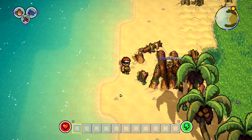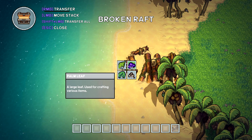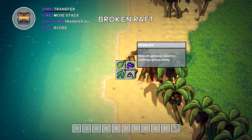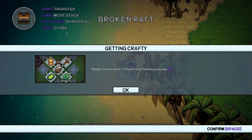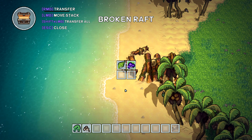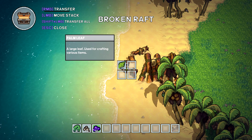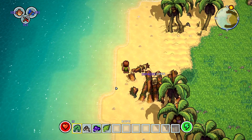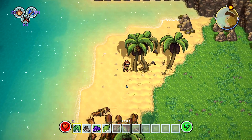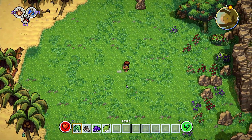Welcome to The Survivalists, a brand new action survival game by Team 17, the guys behind the Worms series. I was lucky enough to get a key via Keymailer. I also have an affiliate link for this game — check the top link in the description to go to the Green Man Gaming website, where you can save yourself 12% on the game, around £19.35 instead of £22, and by using that link you are also supporting the channel.